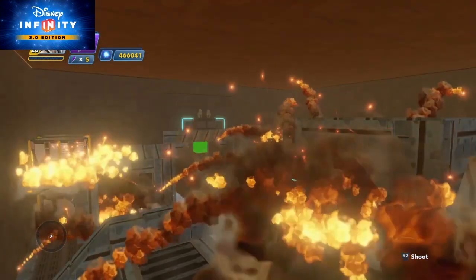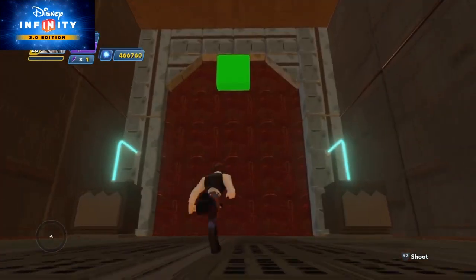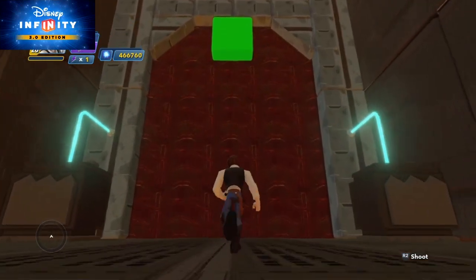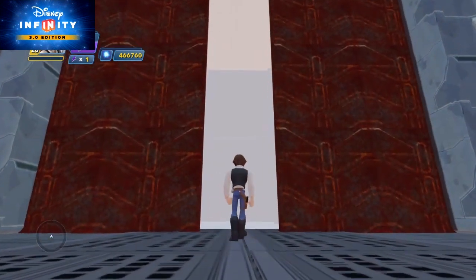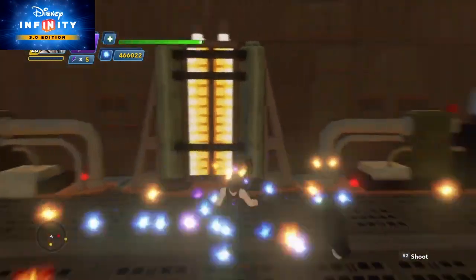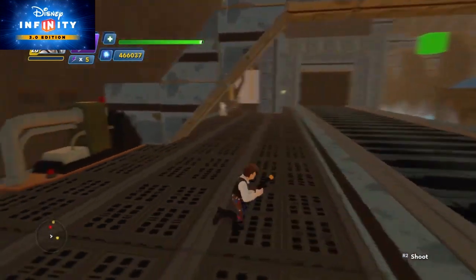Then you'll get to the end and find out what the enemy has been hiding. And it is — oh man, what a cliffhanger. And you thought that Empire Strikes Back was a cliffhanger! Incredible toy box from Clinton. Love the gameplay and creativity of this toy box.